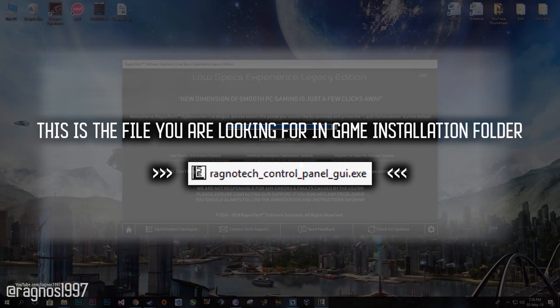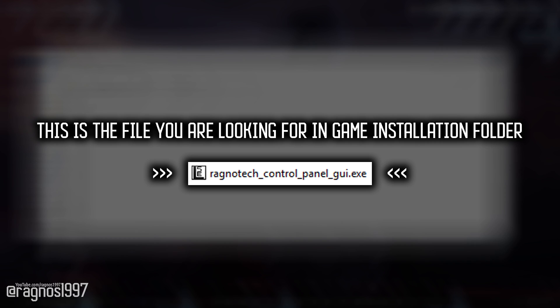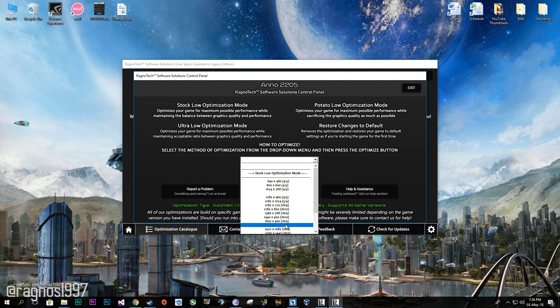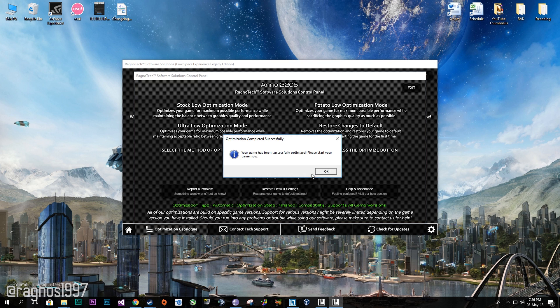After you did that, go to that folder and start the Ragnatek control panel — this window will pop up. Now select the method of optimization and resolution you would like to run your game on. After you did that, simply press optimize and start your game.